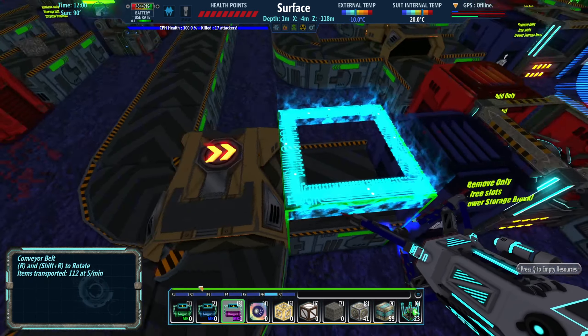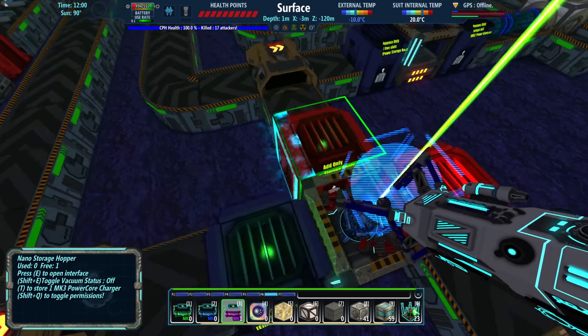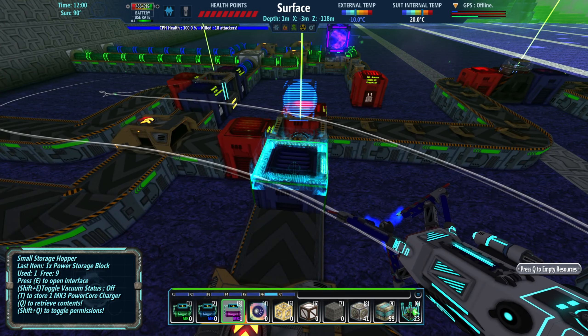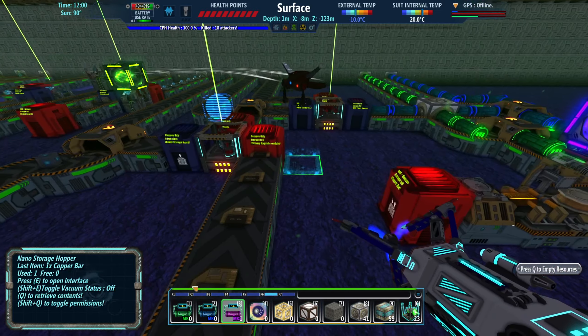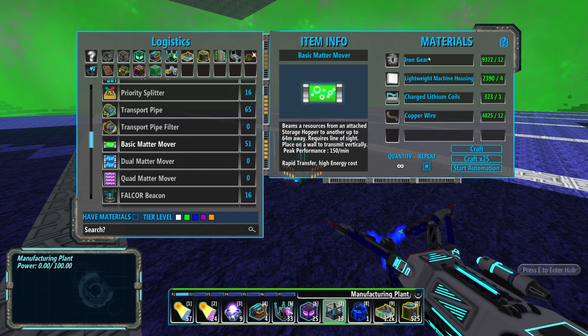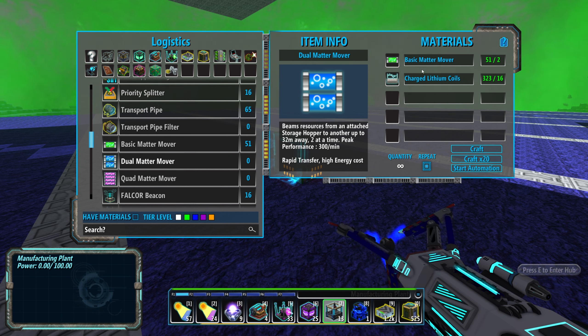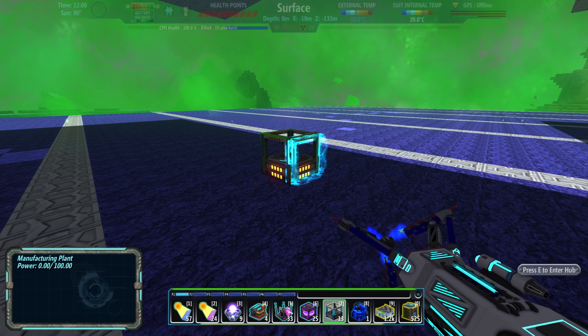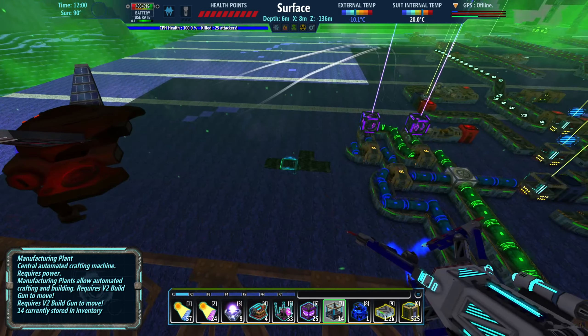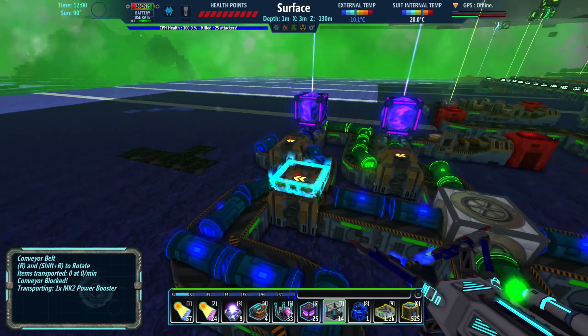I almost feel like I should have done these the opposite way, but it's fine because this trickles until this is backed up, and then this backs up, and then once we're at that point we should be okay. The only other thing I was contemplating automating are matter movers — that's kind of nice because it takes iron gears and we do need an iron sink. But it needs 17 charged lithium coils total, and that's kind of a whole new process to figure out. I'm tempted, but I don't know if I'm going to be able to do it this episode — so I think I'm going to call it here.